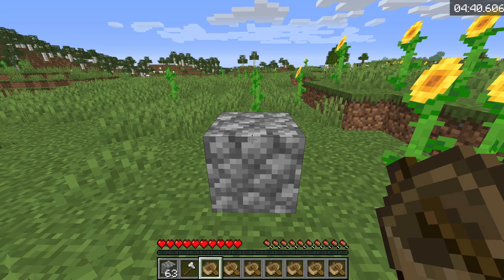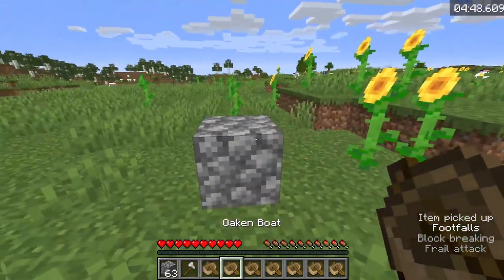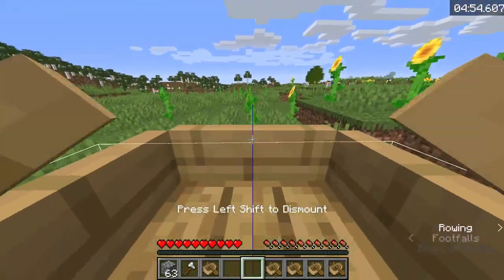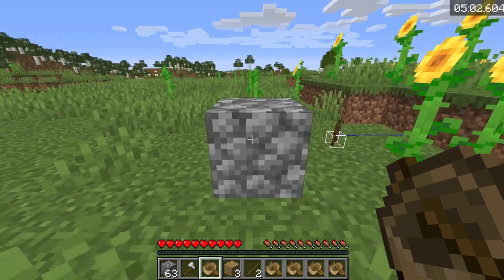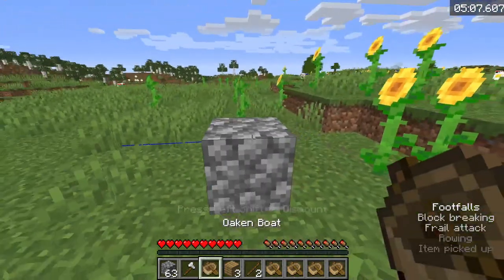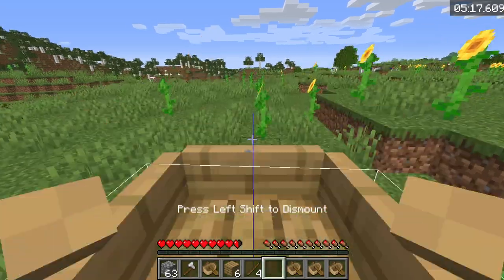Then you need to place the boat and immediately get in it and press W. This takes some practice to get used to. You see that you sort of get stuck in the boat — that's when you want to press Shift, or else you take like a bajillion hearts of damage. Let me try to do it again. Yeah, you take like five hearts. So you want to press Shift whenever you feel you're getting stuck.